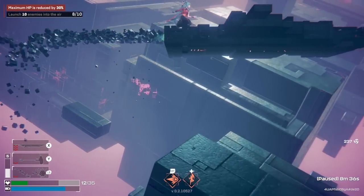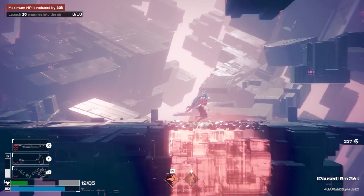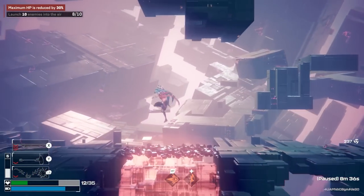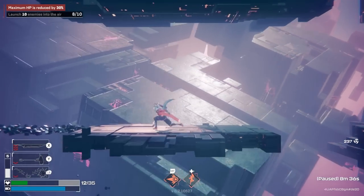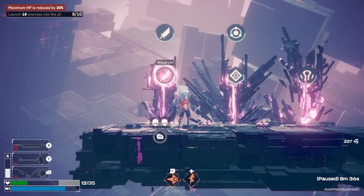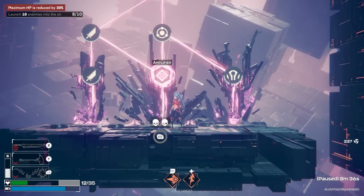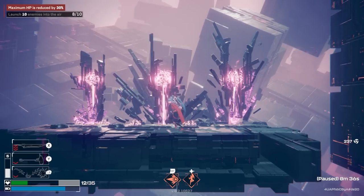I'm afraid to fall because I have such little HP. It looks like my ground slam actually counts as launching enemies into the air, which feels wrong to me, but I'm not going to look that gift horse in the mouth. Amplifier chips — I think we need amps. Chips would be nice, but I would like to not die 10 minutes into this run. That would suck a little. Yeah, let's do it.